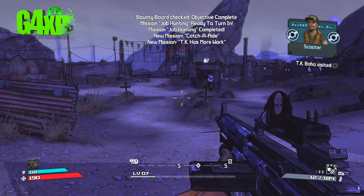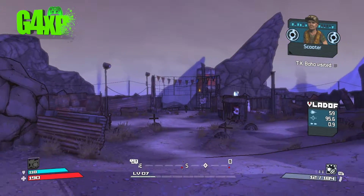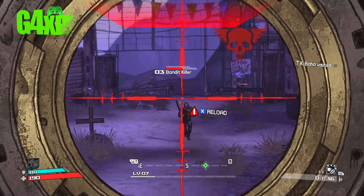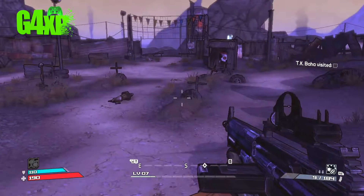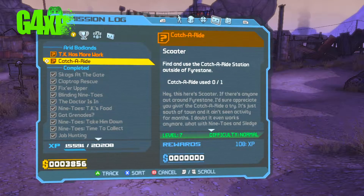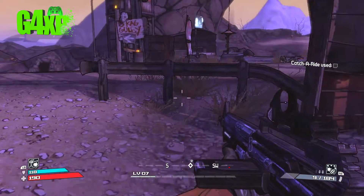NPC dialogue for the Catch a Ride mission plays — Firestone is more busted than his mama's, asking us to take a poke at the system. There's some banter about the Skagden. We select the Catch a Ride mission and head right outside the door.